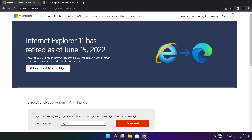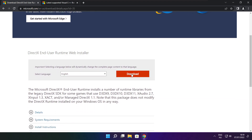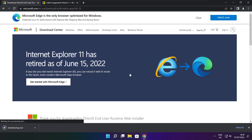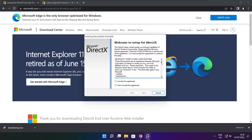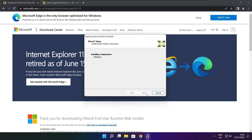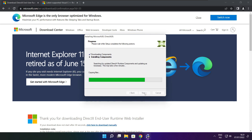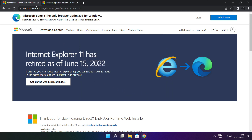Open your internet browser and go to the website — link in the description. Go to the website and click Download. Click Download again. Install the downloaded file. Click Install, click I accept the agreement, and click Next. Uncheck Install the Bing Bar and click Next. Wait for installation to complete, click Finish. Close the DirectX website.